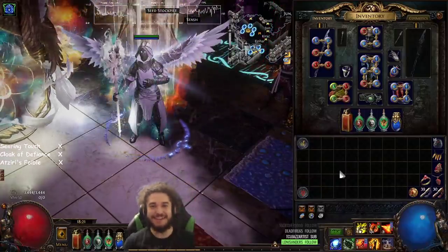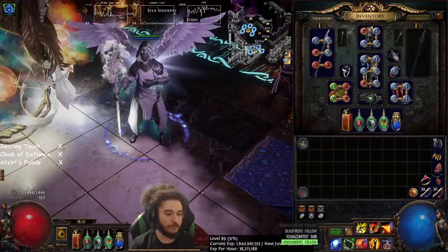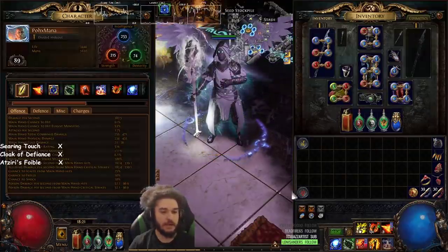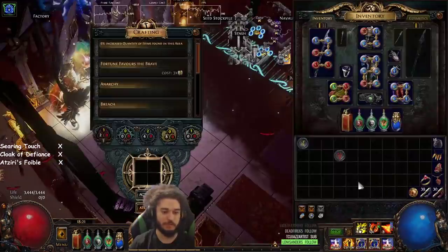Hello and welcome everybody. It is Pox again. So today I wanted to give you guys an update to the Mana Righteous Fire build. We are level 89, still in solo self-found, and we're going to be staying here. I'm going to go ahead and pop in a quick red tier map and show you guys how the build works, and then we'll talk about some updates we've been doing.